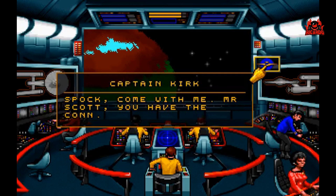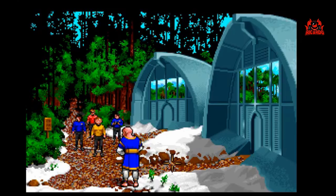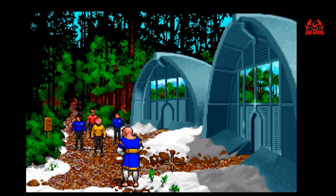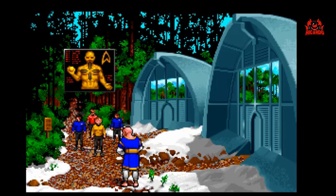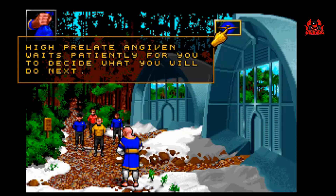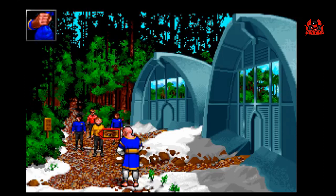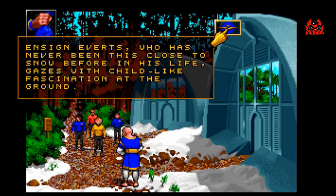This is so much better, gentlefolk. We are honored at your presence and hope you will find peace here in our haven. Captain, the flora on this planet is very interesting — I wonder how useful it may be for medicinal purposes. High Prelate Engevin waits patiently. Dr. Leonard McCoy, the finest doctor in Starfleet, wishes that he were on a warmer planet. James Tiberius Kirk, captain of the Enterprise, is always happy to run an errand of mercy. Ensign Everett, who has never been this close to snow before in his life, gazes with childlike fascination at the ground. Spock raises an eyebrow.